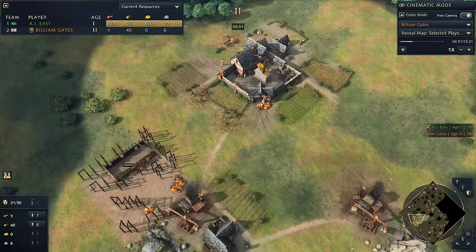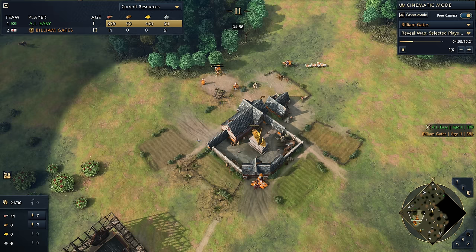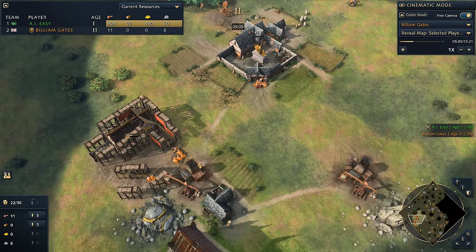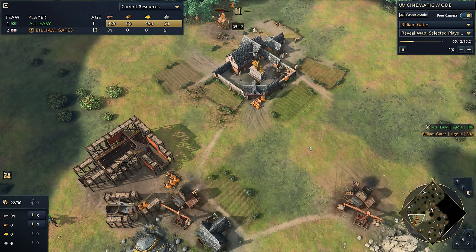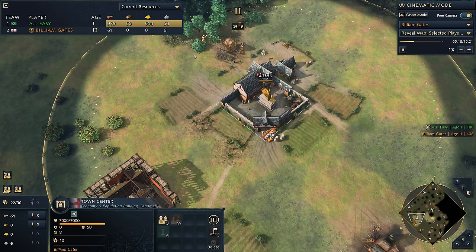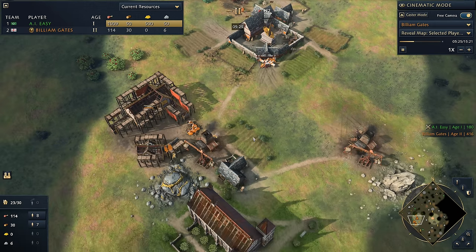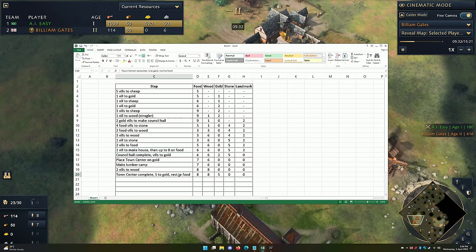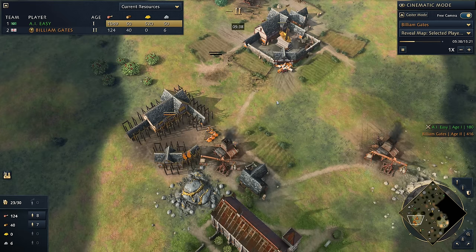Now we add a lumber camp on the wood line — we've just cashed in 50 wood, and every straggler tree is empty, so we've used every drop. We go up to 8 villagers on food to satisfy our non-stop villager training needs, and then we rally out over onto wood, going up to 8 villages on wood as well so we've got a steady income to place farms. Once the town center is down, we put 5 villages to gold and the rest onto food — and that's where it gets really easy.